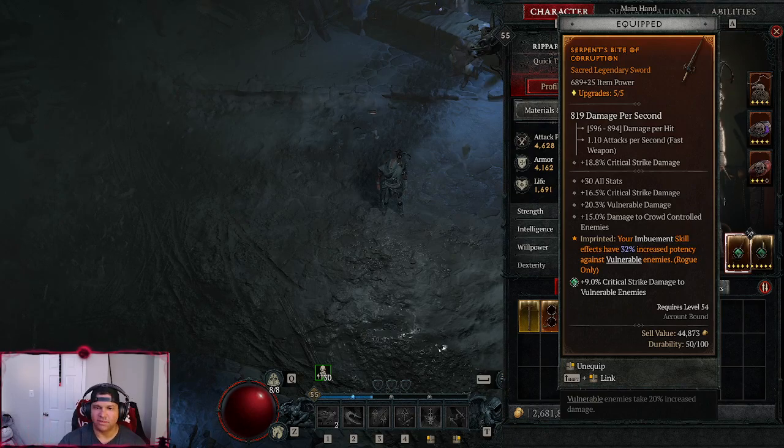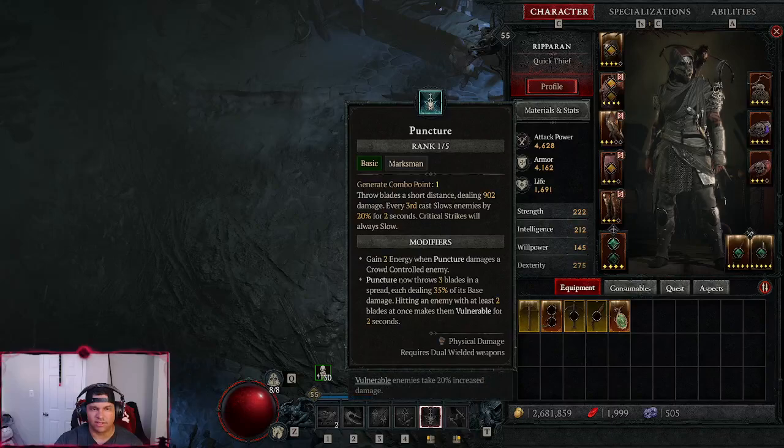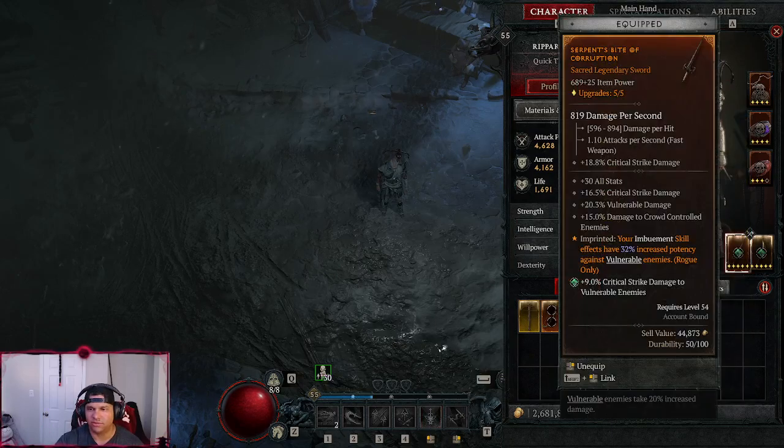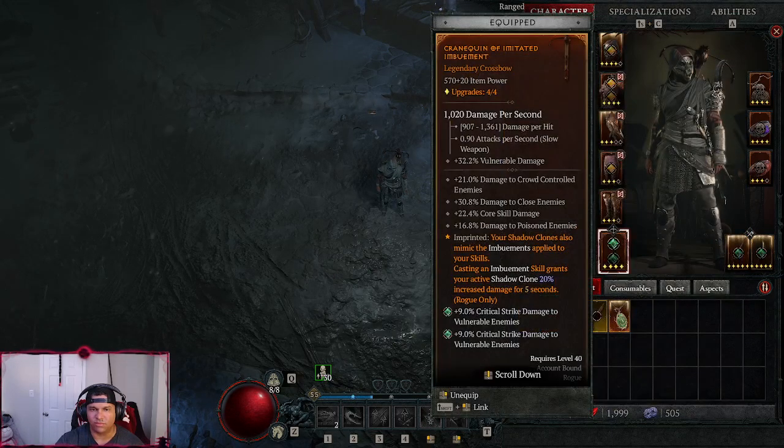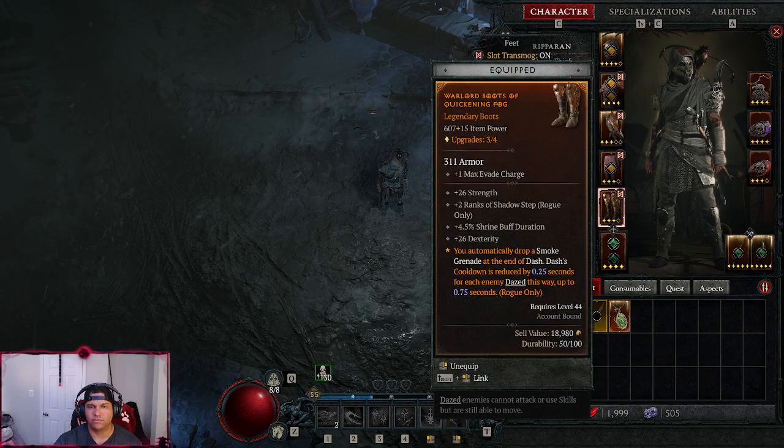This weapon boosts my core skill damage, and this one gives my imbuement skills 32% increased potency against vulnerable enemies. I have essentially 100% vulnerability uptime with Puncture, so my imbuements are doing better damage, my core skills are doing more damage, and the imbuements are buffing the Shadow Clone which does 100% of my damage — so it's like two of me attacking.